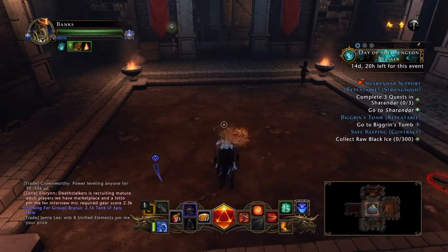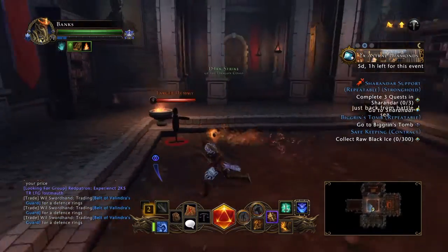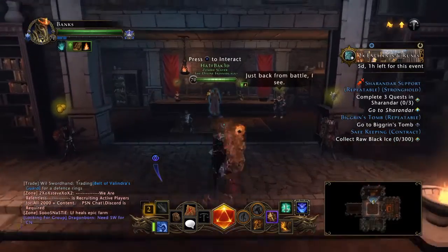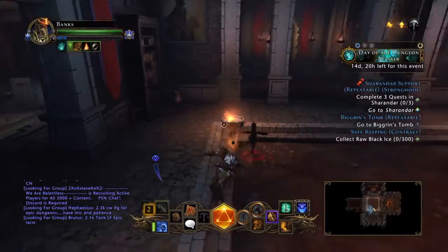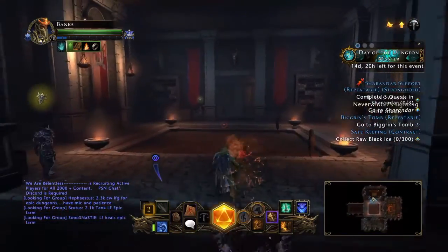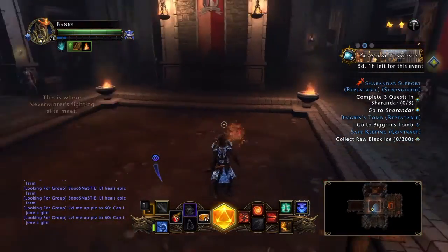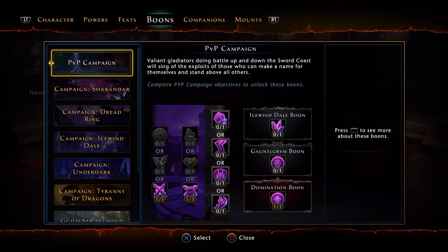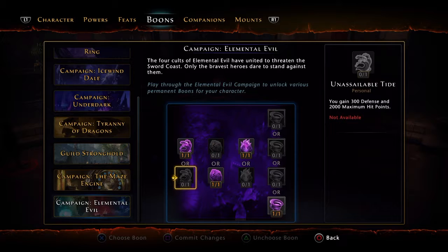What is up guys, J Banks here. In this video I'll be mainly talking about the Rogue spec and pretty much all you need to know. The best way to start with any class is boons, because boons are one of the most important things in the game. So let's go to Elemental Evil first — the first campaign you should complete.